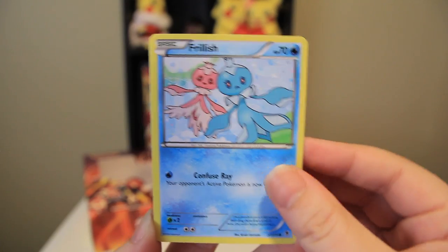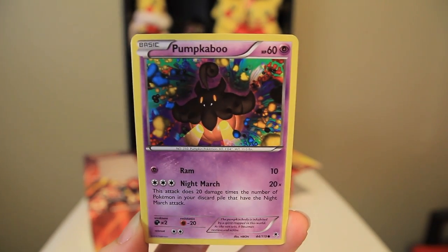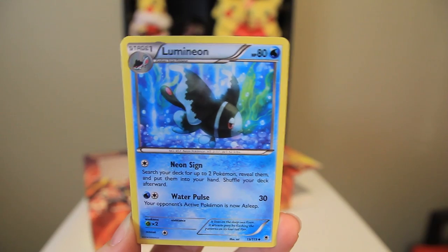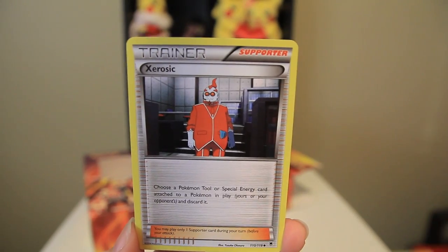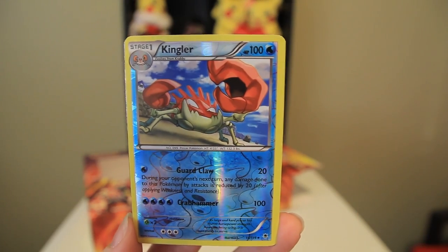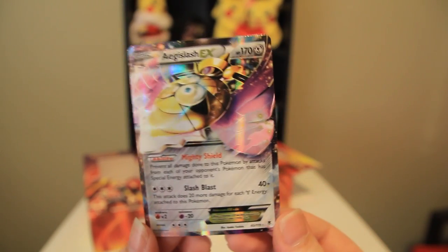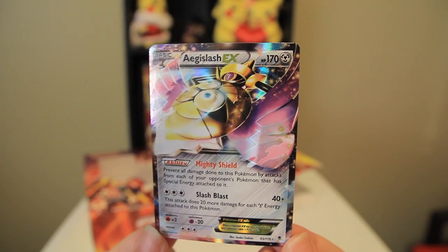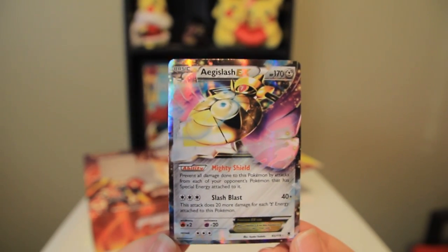We got Frillish, Venonat, Chansey, Pumpkaboo — cute — Goomy, Lumineon, Lysandre's Trump Card, Zero Chill, Reverse Kingler. Oh my gosh — Aegislash EX! Awesome. I never expect ultra rares from these kinds of promotional products, but that is so cool. Aegislash EX. Very nice. It's an incredibly shiny card. Holy cow, wow. Look at that. That's so awesome. Oh my gosh.